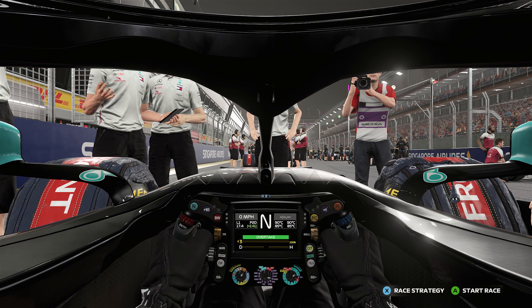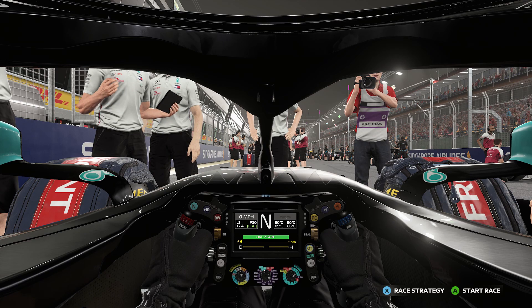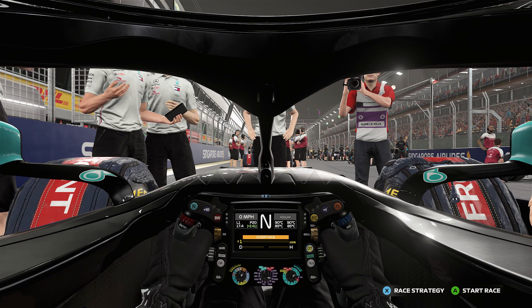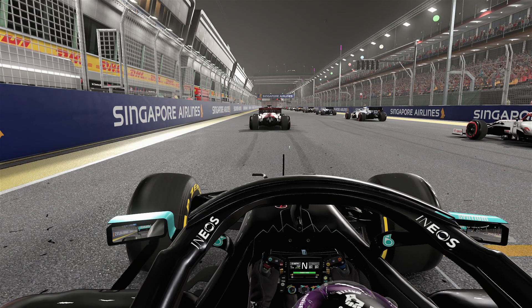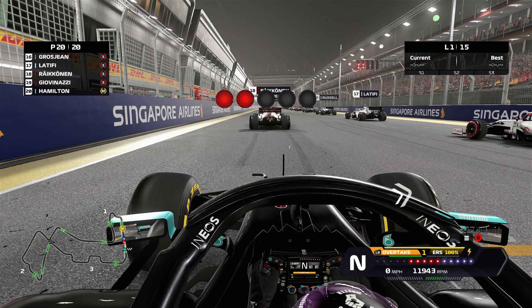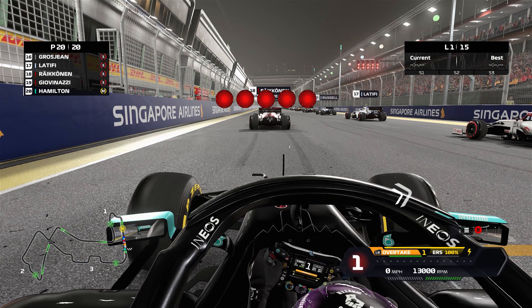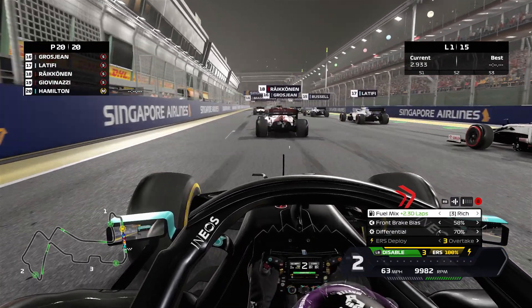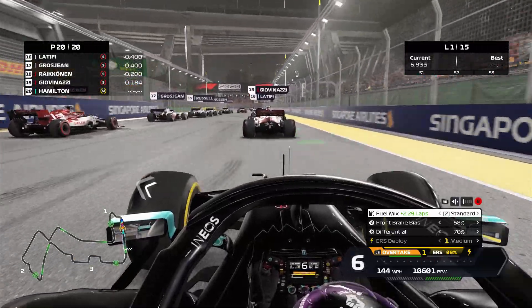Welcome back everyone. Today we're playing F1 2020 and we're going to do a last-to-first challenge. I basically just want to see how far I can get up the grid in Singapore. We're going to start on mediums and switch to softs at the end, because when we get higher up the grid we'll have used the softs up. The first rule I have is I'm not allowed to overtake into the first corner.